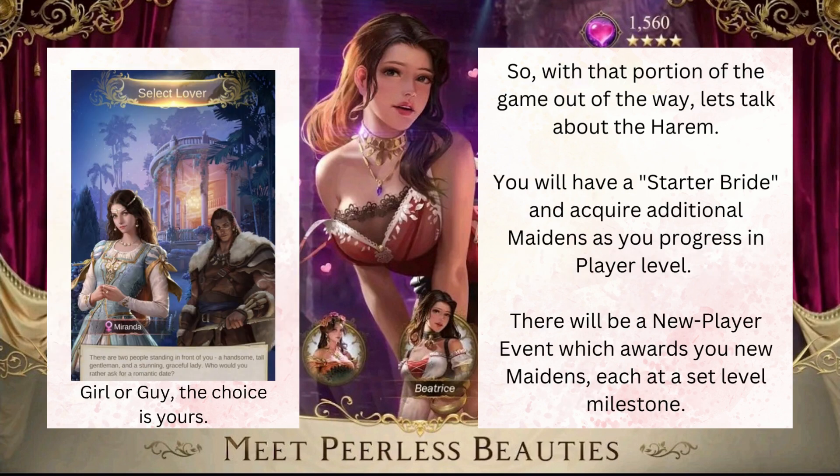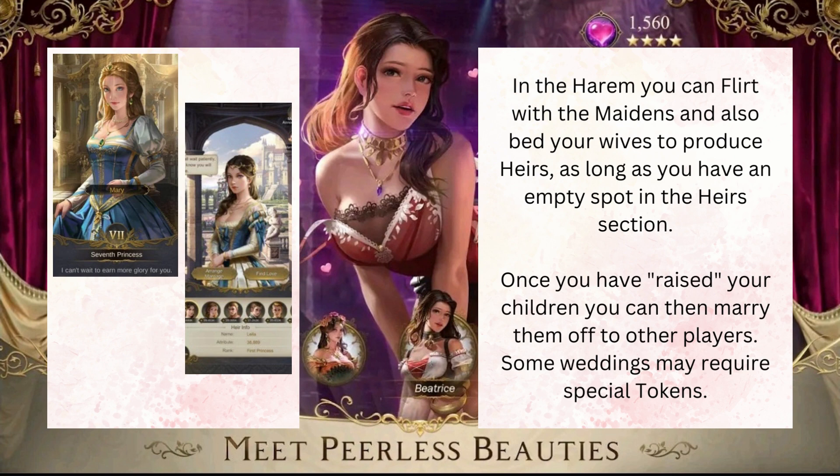With that portion of the game out of the way, let's talk about the harem. You will have a starter bride and acquire additional maidens as you progress in player level. There will be a new player event which awards new maidens, each at a set level milestone. As mentioned at the beginning, you can choose a girl or a guy. In the harem, you can flirt with the maidens and also bed your wives to produce heirs, as long as you have enough empty spots in the heirs section.